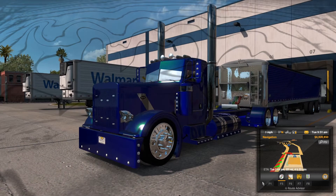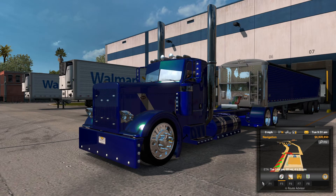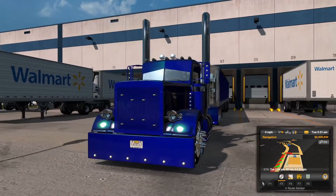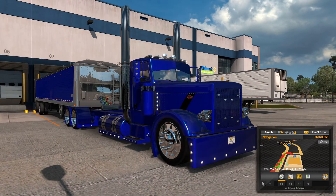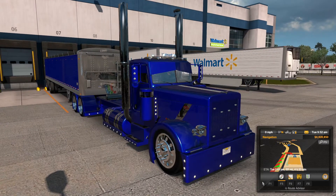Welcome back to American Truck Simulator everyone. Today we're going to be driving the Viper 389 Custom. Pretty sweet looking truck — it's stretched, it's lowered, it's got all the bells and whistles. We've got the custom belt-fed grain trailer back there. We're going to haul some more grain today.